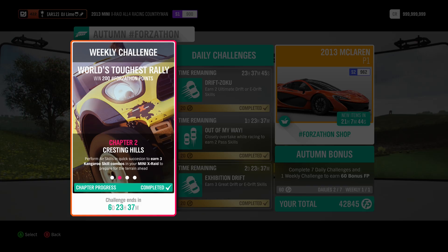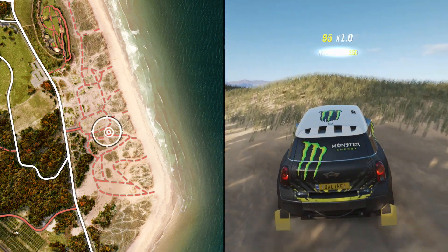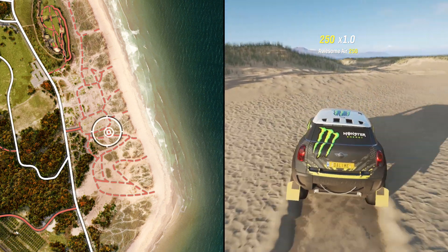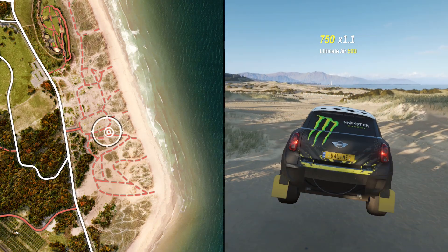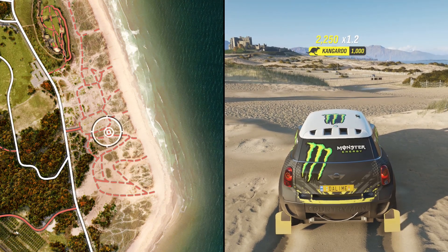In the second challenge you earn three kangaroo skills. This is a combination of three air skills in a short amount of time. A good location is over here by the Bamberg Castle, where you have a small selection of hills to bounce around on. There are other ways to get this by freestyling across the map, but it's not the wisest choice.